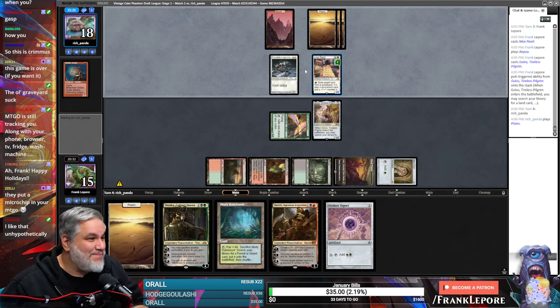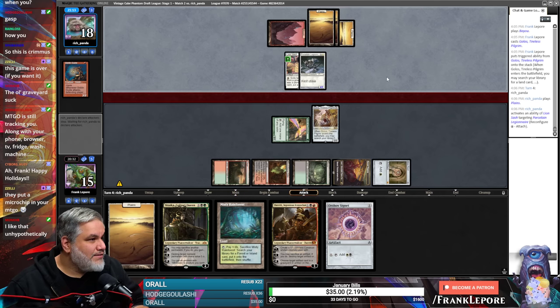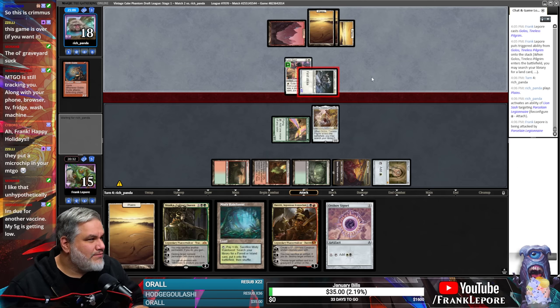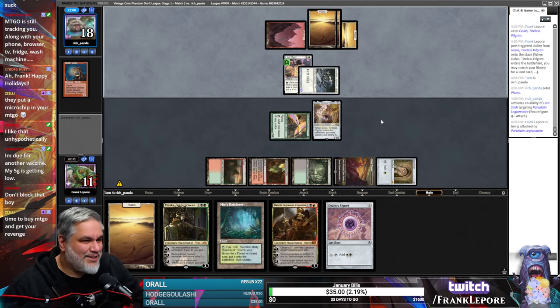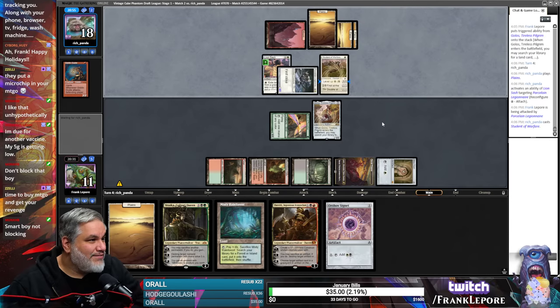They put a microchip in your MTGO. I blame Elon Musk — another lunatic. Yeah, all right, you got it. A 4/2 — I'm just gonna take four because I got Golos. Yeah, I can't see the world where it's worth risking my Golos. Student of Warfare — sure, pump them up, give them a level.